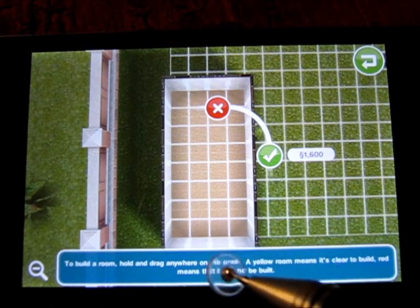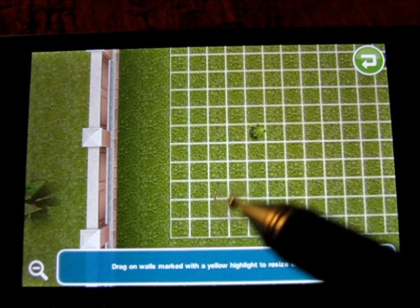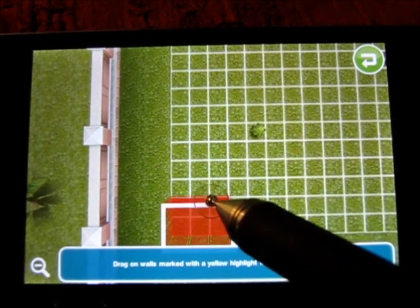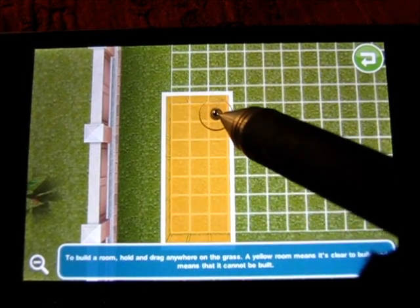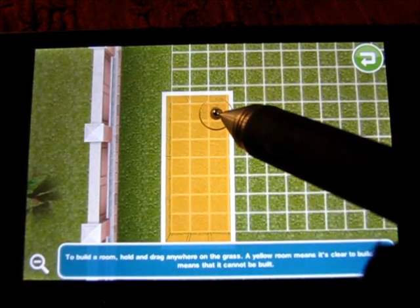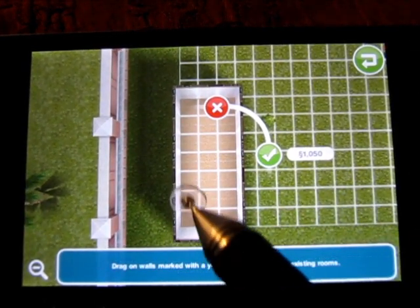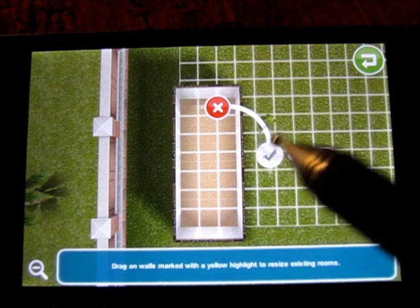Let's double-check. We're over too much, so we're going to delete that and try again — three across and seven up: one, two, three, four, five, six, seven. Double-check the numbers — that looks about right. One, two, three across and seven up. That is our first bathroom.